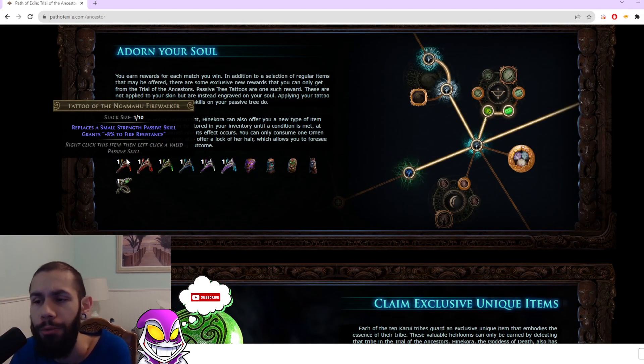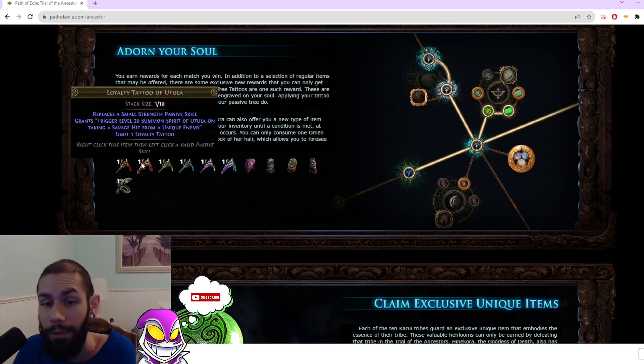The rewards you get from the Challenge League all seem — well, a lot of them seem pretty cool. You have things like the Tattoo of the Nagahuma Flamewalker, which essentially swaps a Strength passive for Fire Res. That's going to be really good, but if you're on a dex or int base class, you just get free res and don't have to worry about as much res on your gear, which allows you to get damage on your gear.